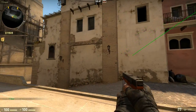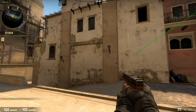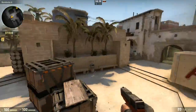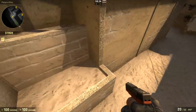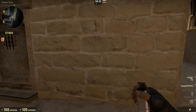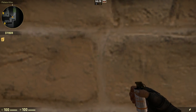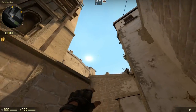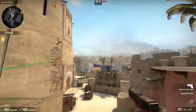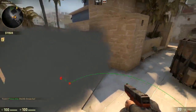And then the last thing that I want to do is I'm going to bind a key — I pick V in this case — to noclip. So when I press V, I can fly around the map, and that's just going to help you follow your grenades. So just to give an example, I'm going to line up for a CT smoke, which I'll explain a little bit more later. Now I can follow the smoke, I can see where it's going, where it bounces, and where it lands.